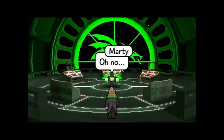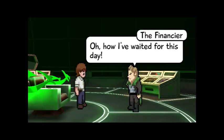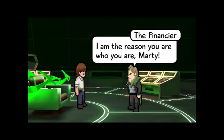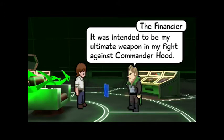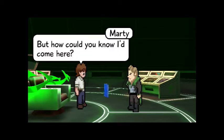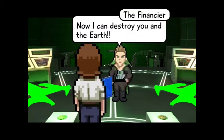Not so fast, Marty. Oh no. I've waited for this day. What do you mean? Did you ever wonder where your powers came from? I am the reason you are who you are, Marty. This can't be. That notebook you hold — it has a part of me imbued in its very core. It was intended to be my ultimate weapon in my fight against Commander Hood. Unfortunately, the wizard stole my work, and now you've brought it right back. But how could you know I'd come here? I didn't — I figured destroying the Earth would draw you out. You fell right into my trap. Now I can destroy you and the Earth.